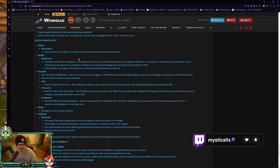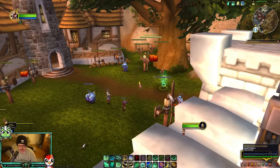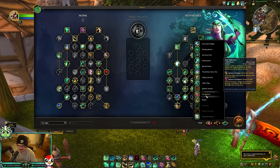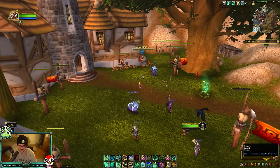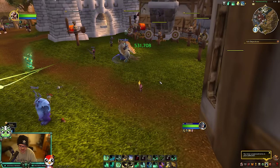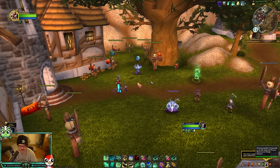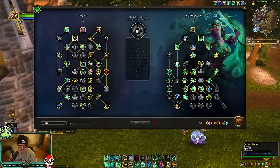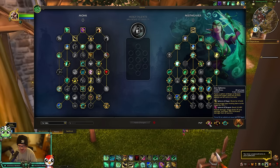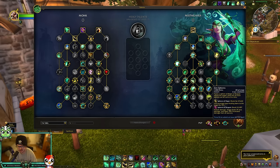For PvP changes: Zen Sphere has been redesigned — now has a 6-second cooldown (was none) and a global cooldown of 1 second (was 1.5). Each sphere has a new initial heal or damage event. Sphere of Despair now reduces all damage done by 3% (was 10% to just the monk). Testing it: it does quite a bit of healing — 1.2 million on a 756k health pool, so they'll probably balance that. I like that it has an initial heal; the old version felt like a wasted global.